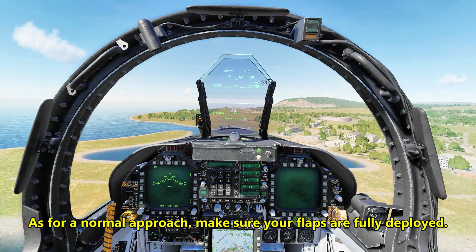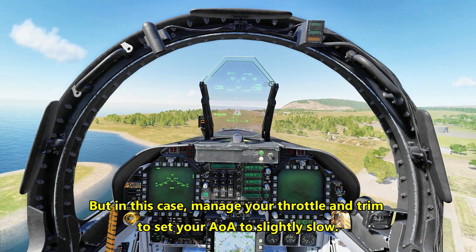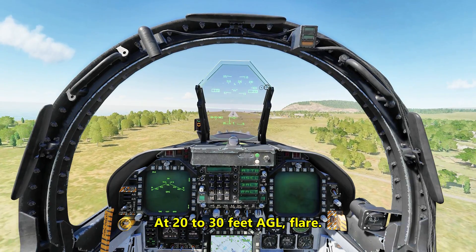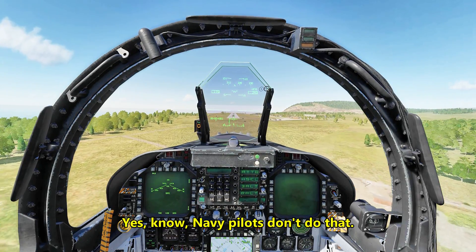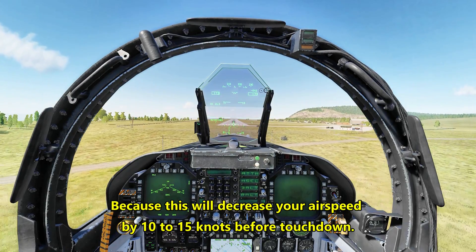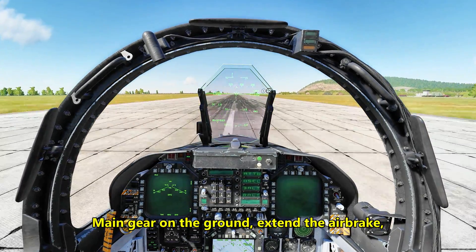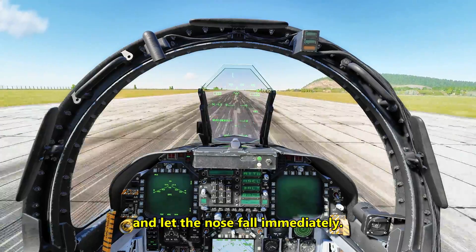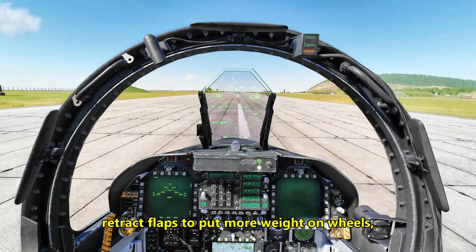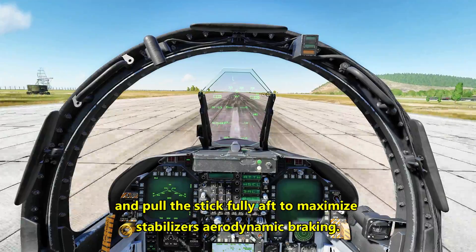For the approach, make sure your flaps are fully deployed, but in this case manage your throttle and trim to set your airspeed to slightly slow. At 20-30 feet AGL, flare. Yes, I know, Navy pilots don't do that, but I insist — flare — because this will decrease your airspeed by 10-15 knots before touchdown. Main gear on the ground, extend the airbrake and let the nose fall immediately. Apply full pressure on the wheel brakes, make sure engines are on ground idle, retract flaps to put more weight on wheels, and pull the stick fully aft to maximize the stabilizer's aerodynamic braking.